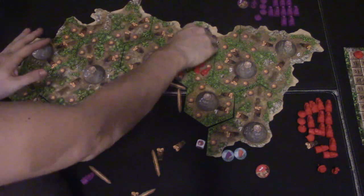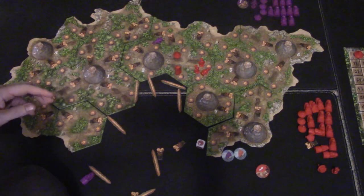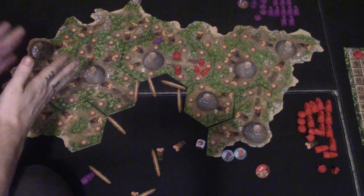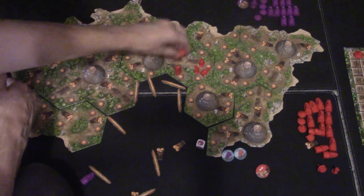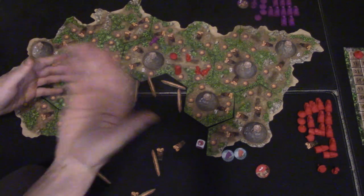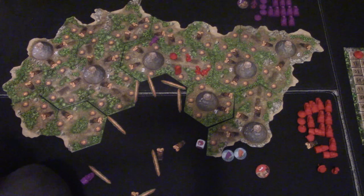You'll continue moving, building, and blowing up volcanoes, eliminating land until two volcanoes are left, then you score. At end game you'll get more points multiplied by the villages you have left on the board, and around four points for each settler remaining. It gets nuanced and mathy, but that's essentially the game.